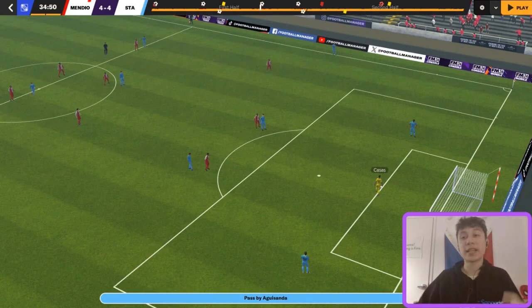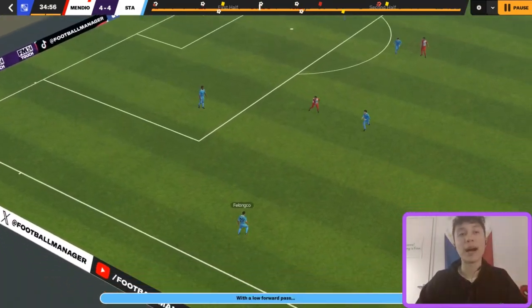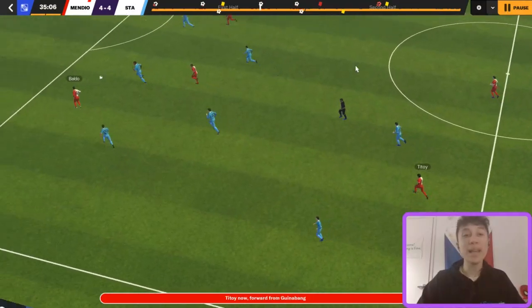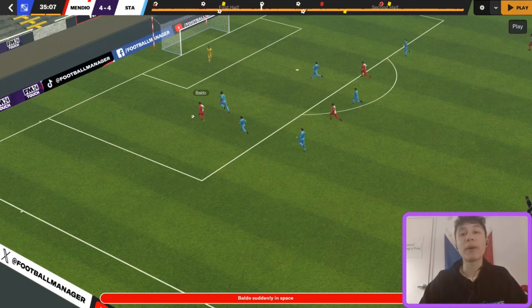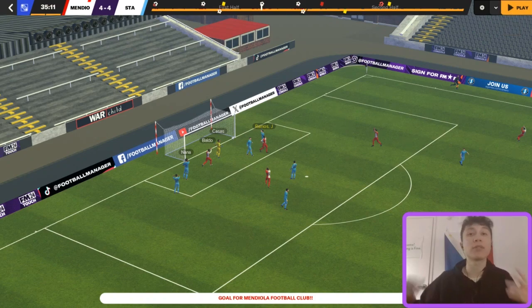Here's another example against Stallion, another one of the better teams in the league. Stallion starts with a goal kick looking to play out of the back, but we have our press set up to create a turnover. We're not immediately pressing — we have the mid block, so we're not super high — but once Stallion works it into midfield, we're all over it, win possession, and immediately look for the ball forward. This is where having players going in behind matters: Baldo, the inside forward on attack, immediately looks to get in behind. Titoy plays a brilliant ball over the top, Baldo is in behind the defense, makes the right decision to cross rather than shoot, and Jun Ramos finds the back of the net.